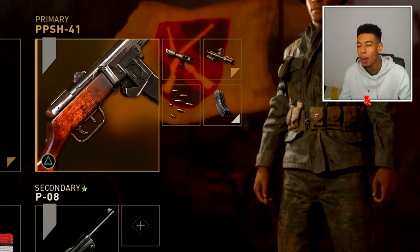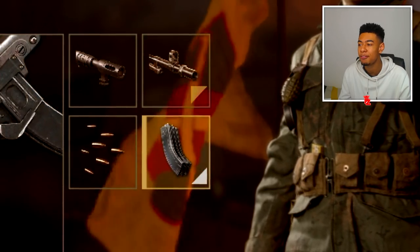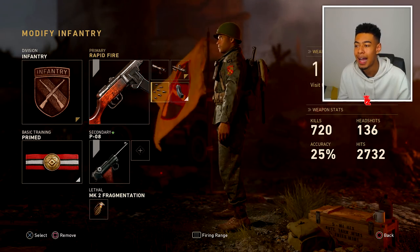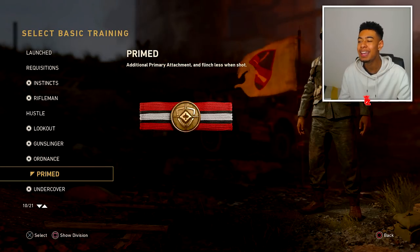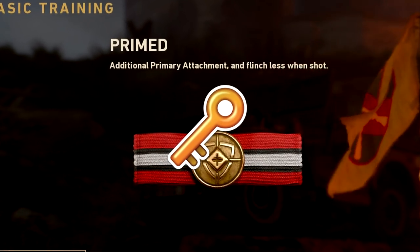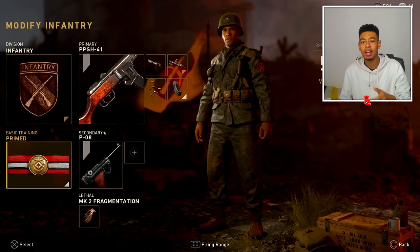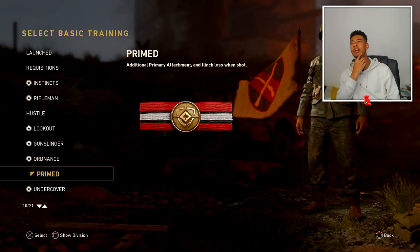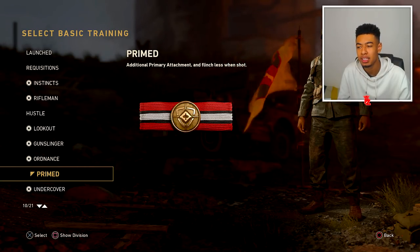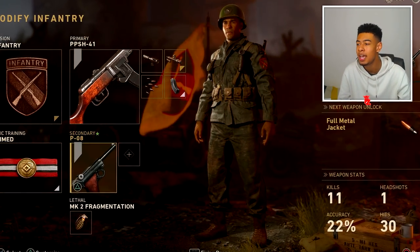So let's go on my infantry class. We've got the PPSH - the weapon doesn't really matter much. As you can see, I've got four attachments: steady aim, advanced rifling, extended mags, and rapid fire. Infantry lets you get an extra attachment after ranking up to rank two. But that's not it - you need the Primed basic training. This is the key thing. It gives you an additional primary attachment AND you flinch less when shot.